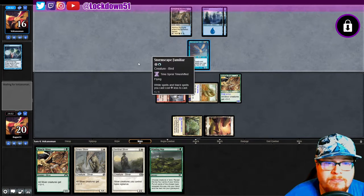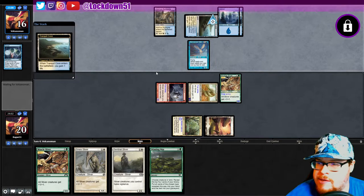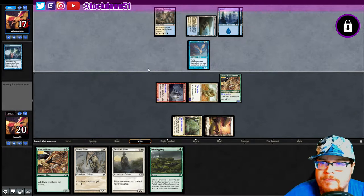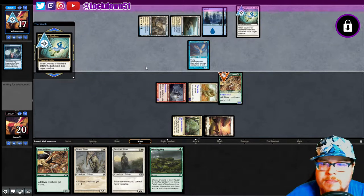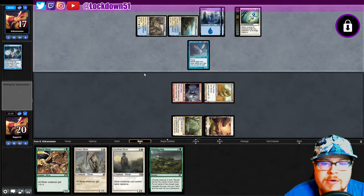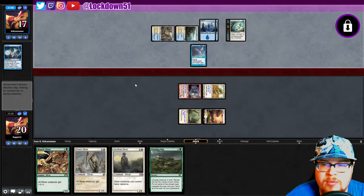This is going to help them — interesting. Pick Stormscape Familiar one-one. Gain of life — yep. Journey to my lord. Holding up a counterspell is my guess. Oh, what do I want here? I want like a gem hide to resolve — that would be nice.